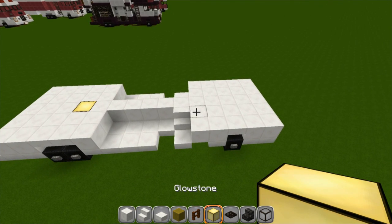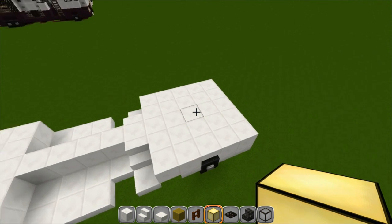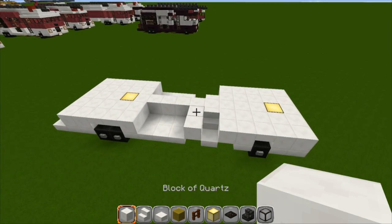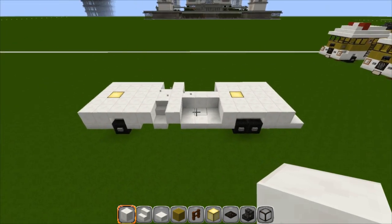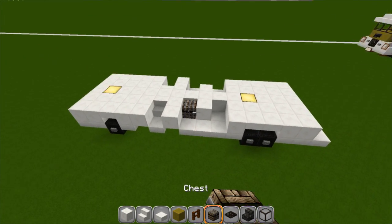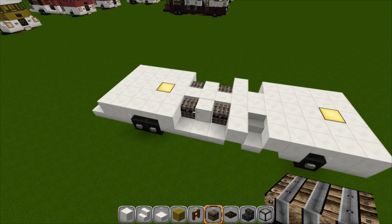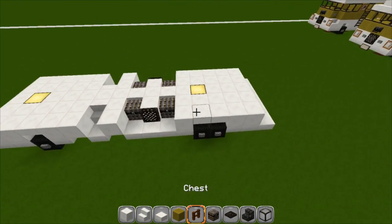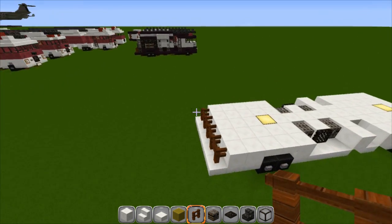If you want, grab your glowstone to light up the inside — second block back, put it right there. Go back to your solid and go right here and right here. Put one in the middle here and one in the middle right there. Grab a chest and put one here and one there, same thing on the other side, and then a trap door on this block right here. Grab your fencing and cover up the back.